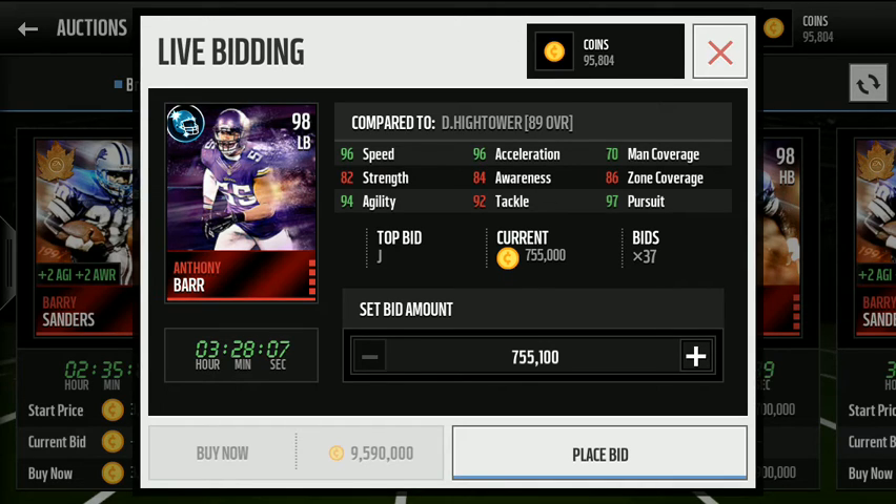As you can see, he has 96 speed, 94 agility, 96 acceleration, 17 man coverage, 97 pursuit. His stats don't look all that great — he's definitely got nice speed and pursuit, but compared to an 89 Dante Hightower who I currently have in my lineup, I would expect him to have all green stats above Dante Hightower. It still looks like a pretty solid card though.